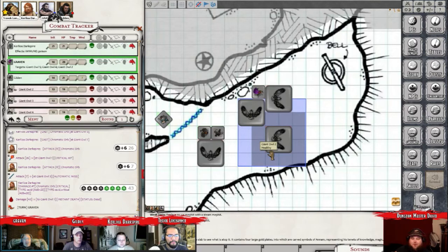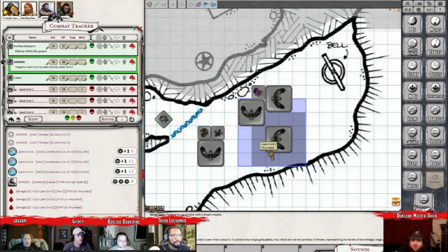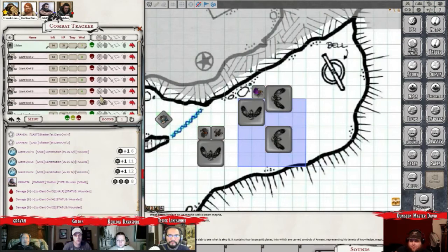Just click that and it'll do all three saving throws at once. Nice. Look at that. Two of them failed. Owl number four, owl number two failed. And owl number five was successful - barely. And your Shatter wounded all three of them, and Fantasy Grounds took into consideration the successful saving throw and only gave it half damage. So it took four. So eight and four for owl number five.